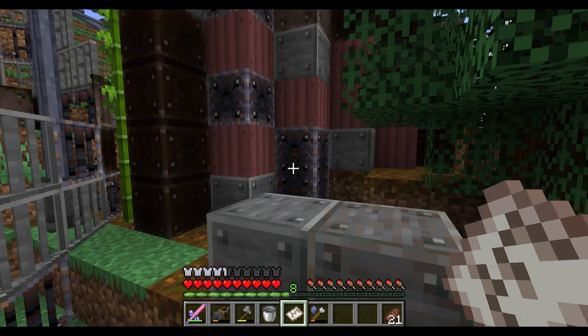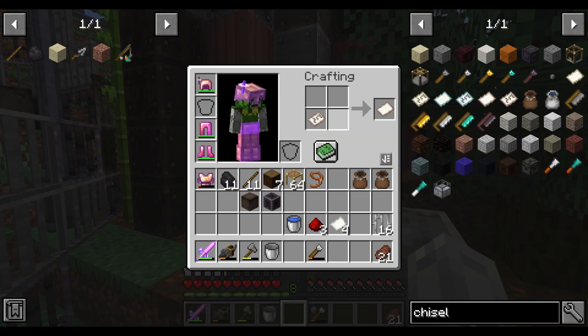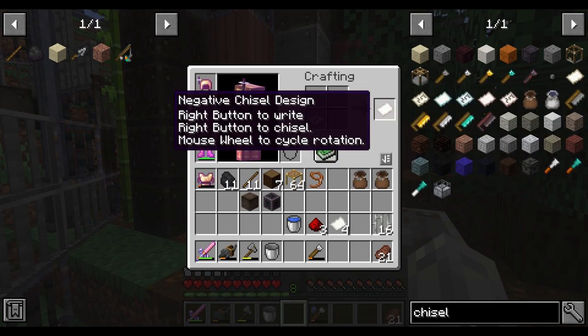If you've made a mistake in your design and want to change your written chisel design, you can craft your written design into a blank design and then try again.